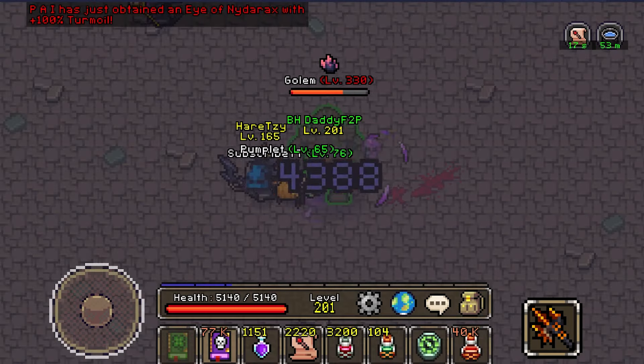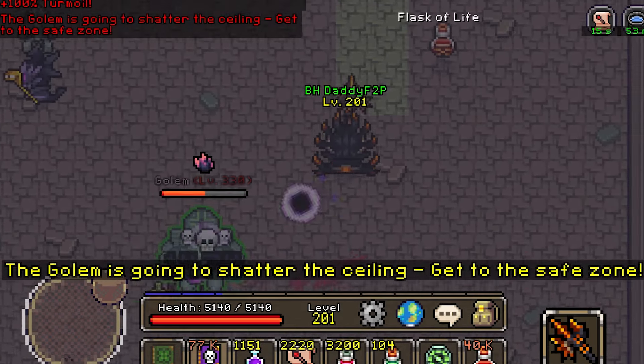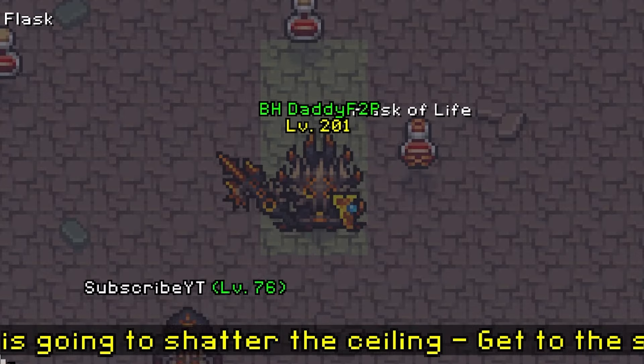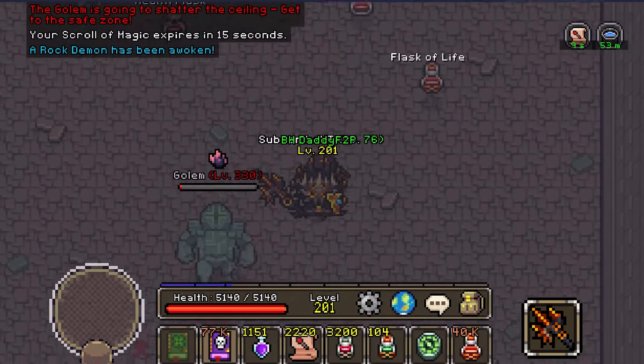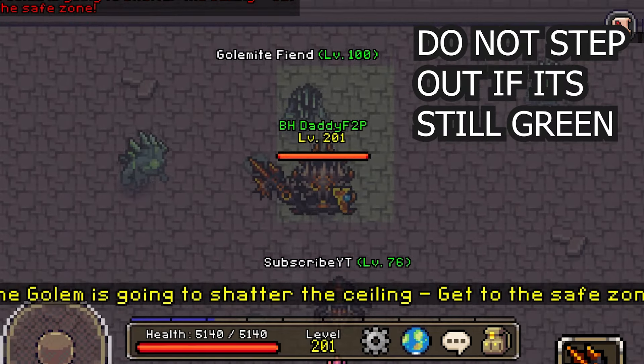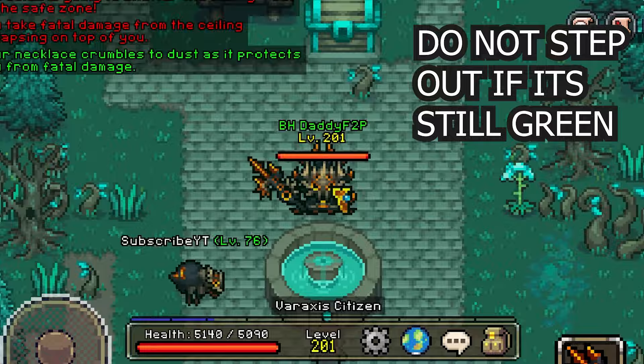The second attack is the one most players have trouble with. When the warning sign comes on, the Golem is going to shatter the ceiling — get to the safe zone. You have 7 seconds to find a green mark location on the ground, which may be anywhere within the entire arena, including the edges and corners. If you do not get into this safe zone on time, then you will die.